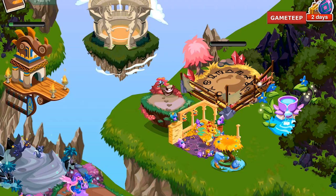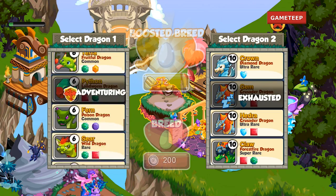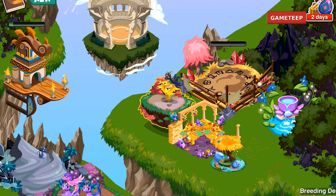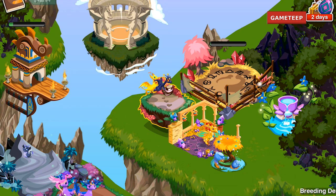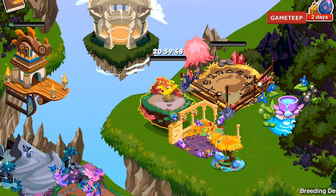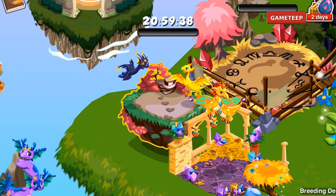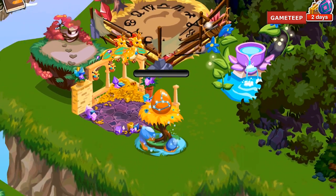The timer is a bit messed up. The breeding time is 21 hours, but it costs 24 gold to fast-forward — that's off from how the game originally worked. The evolution time is also odd: it's 28 hours and 3 minutes and some seconds. It doesn't align with the breeding time, which is strange.